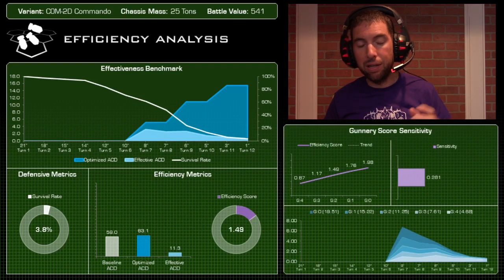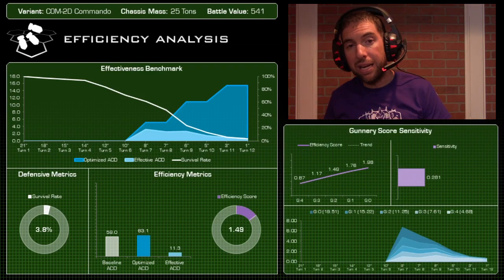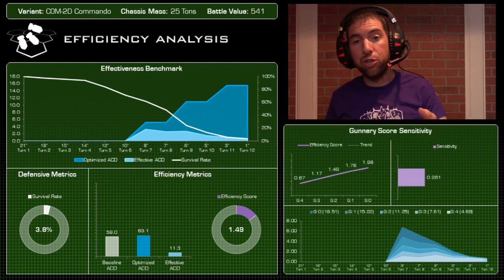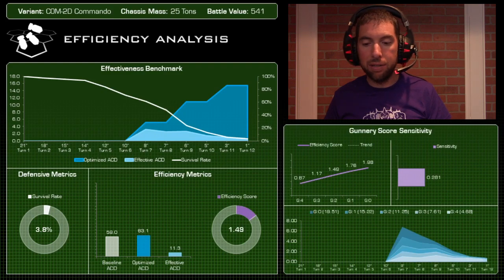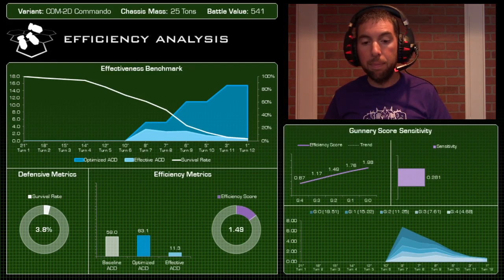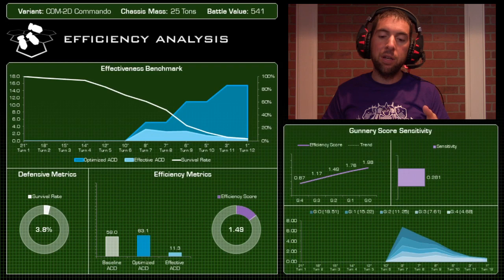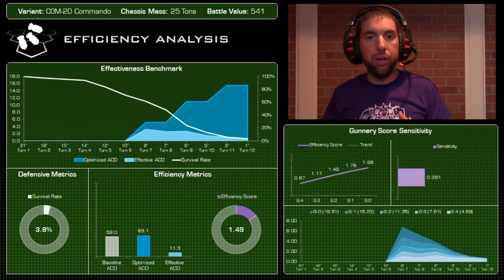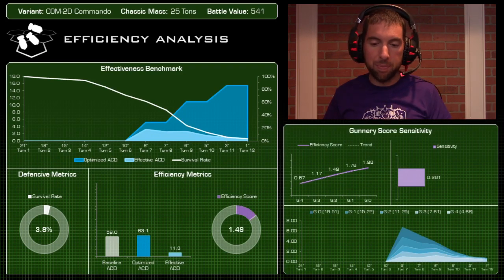But if you can keep this mech safe and get it into range, look at the optimized ACD on that area chart — it can really lay down some pain up close. This mech can also be very strong in light and medium-type matches in that 20 to 45-ton range — it's a different kind of animal. Against bigger mediums like Wolverines, or heavies and assaults, you have to be really careful with this mech.